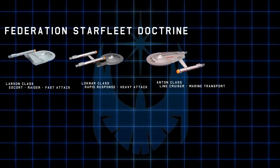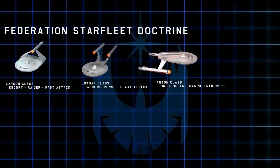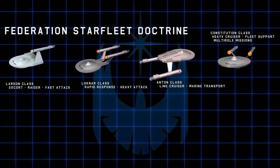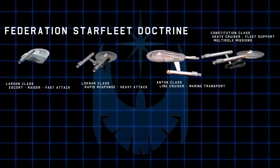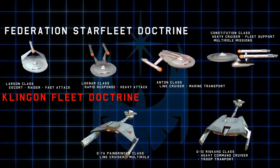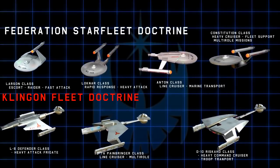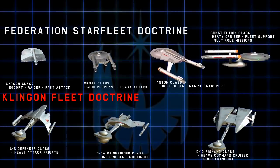The time finally came when Starfleet believed their fleet doctrine, in spite of still being slightly outnumbered, had gained superiority over the Klingons, with the new Loch Nahrs and Larsen-class ships supplementing Anton-class cruisers. But we mustn't underestimate Klingon engineering — they adapted their doctrine as well. Their new D-10s were often more than a match for Constitution-class cruisers or Loch Nahr-class frigates, and began to serve as command cruisers. The L-6 Defender-class was the answer to the Loch Nahr, rare but very effective.